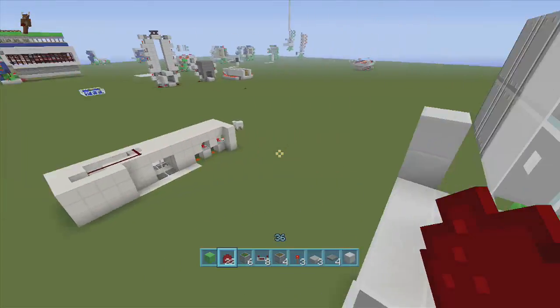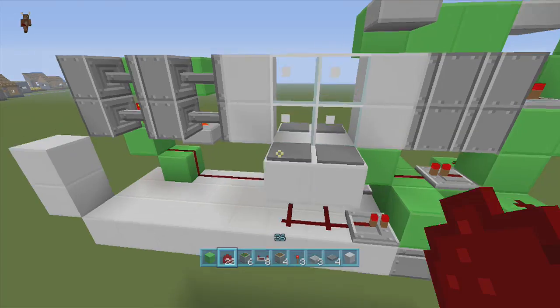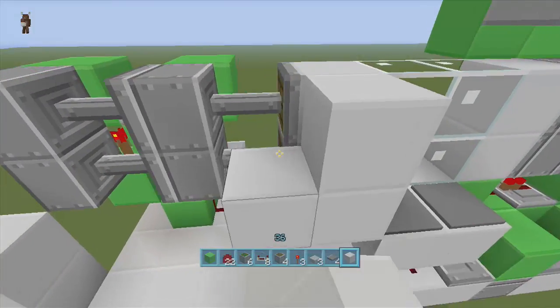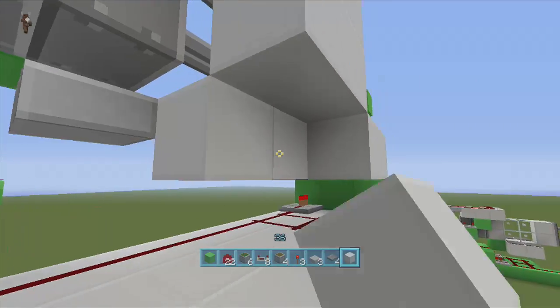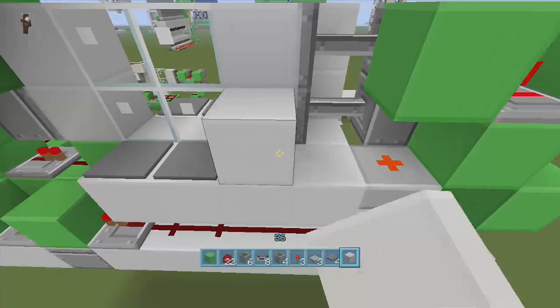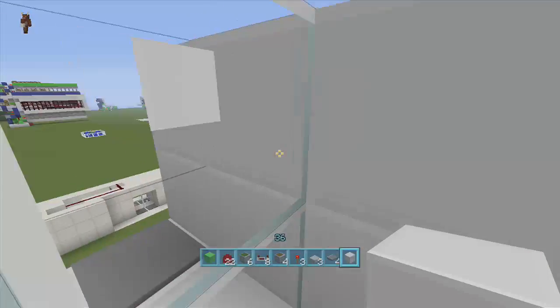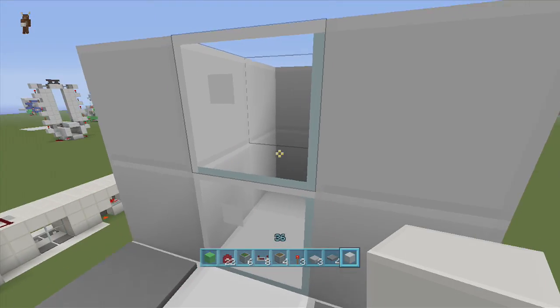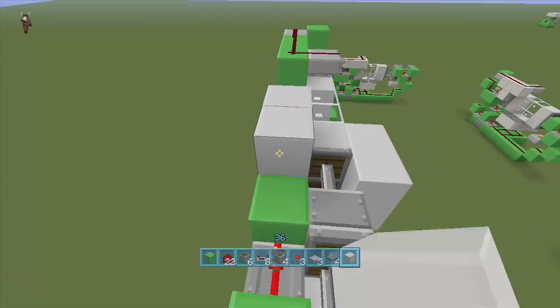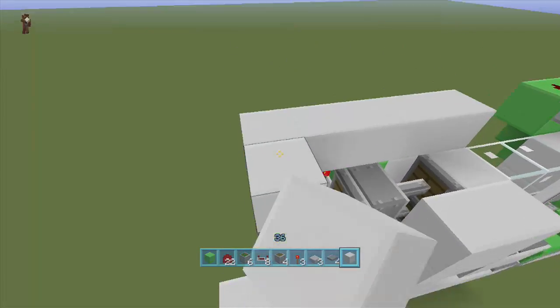And that's it, you're done! You've just built the whole thing. Now if I click it, it opens up the door, walk out, and once we walk away it closes the door. All you have to do now is fill in this part right here because you don't want to see all the redstone — right here and right here for your glass. See how you can't see any redstone in there when you open it up. You just got to fill it in yourself, it's not very hard.